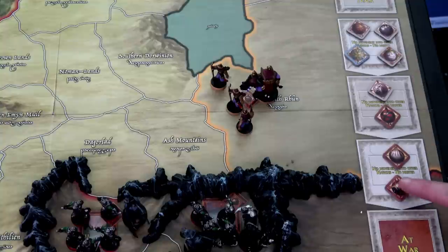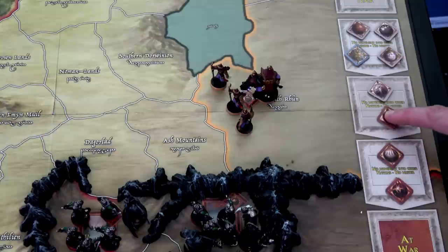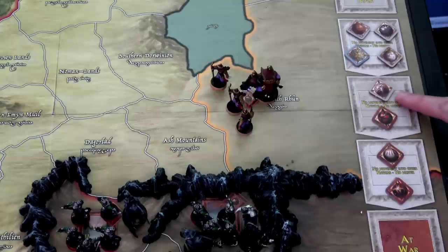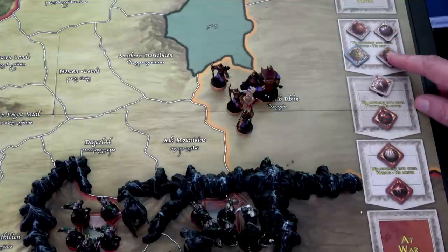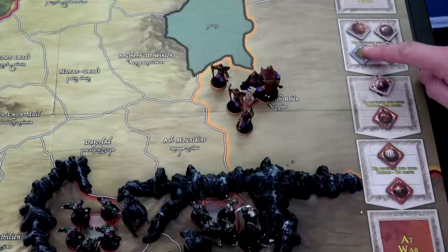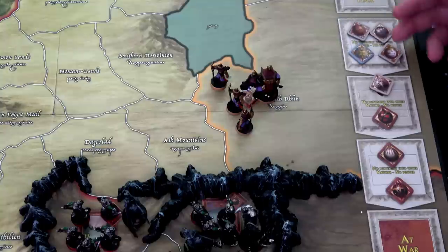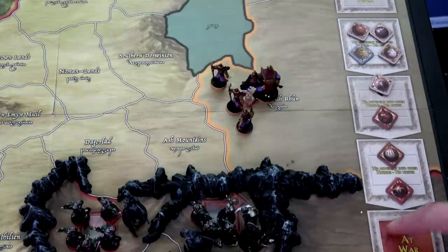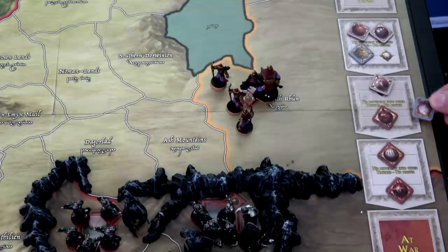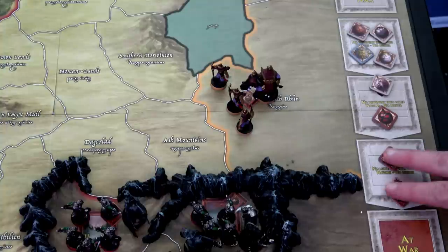Let's set up the political track. Sauron is one step away from at war and active; Saruman is also one step away from at war and active; the Easterlings are two steps away from at war and active. The Gondorians are inactive and two steps away; the Rohirrim are inactive and three steps away; the Elves are active but three steps away; Northernlings and Dwarves are inactive and three steps away. You cannot muster units or move into enemy lands until you're at the at-war step, and you can't reach that until you're active first.